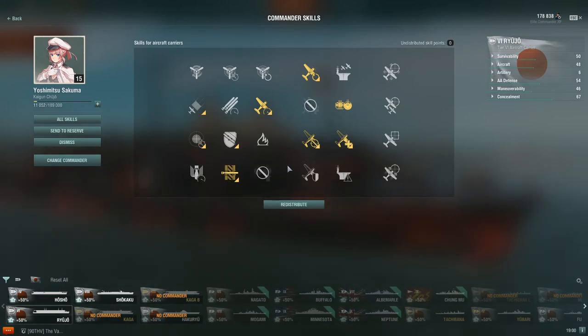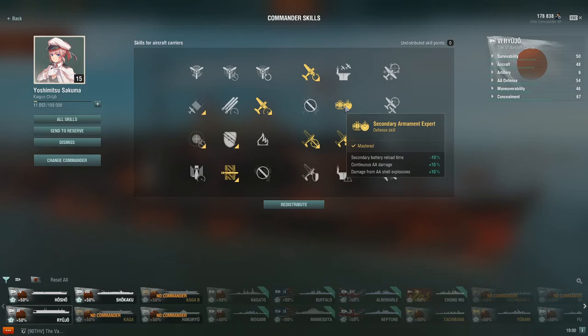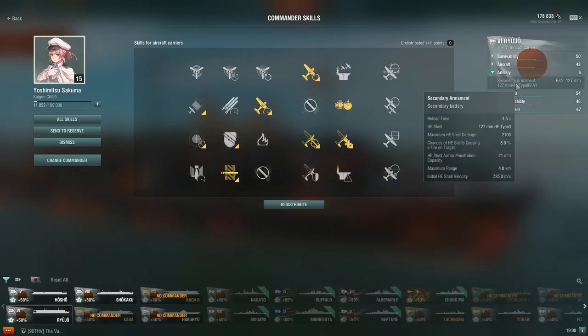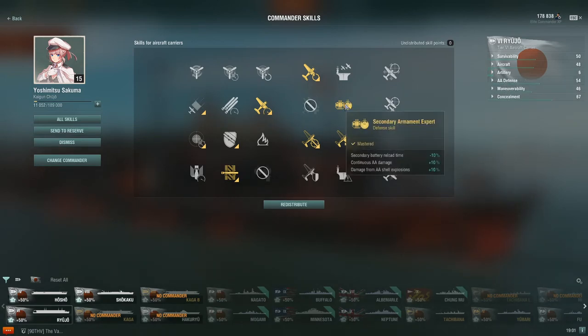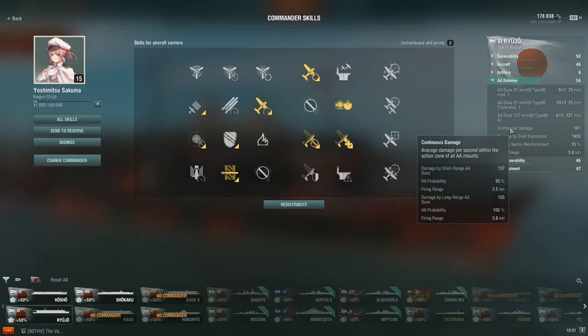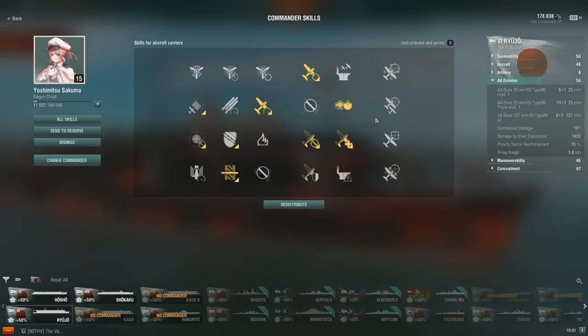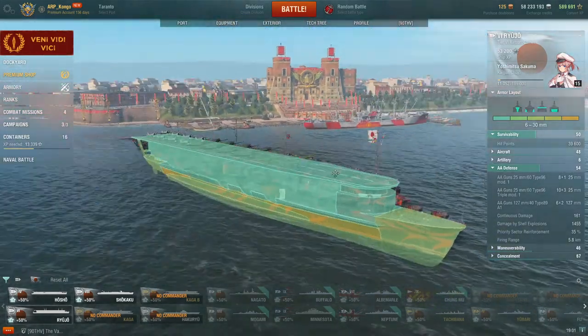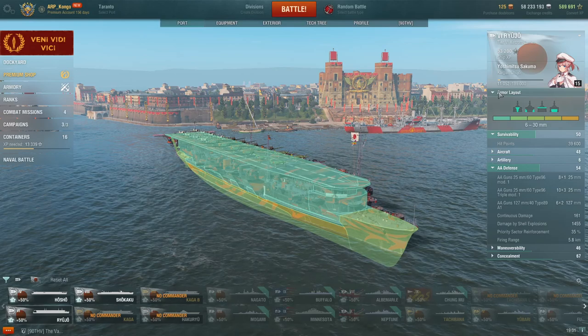For the remaining points, it depends. If this captain is going to stay on the Ryujo as a permanent captain, I opted for Secondary and AA Expert. This isn't necessarily for the secondary reload time, because you only have six secondary guns per side and they're pretty short range. This is more for the continuous AA and shell explosion damage, because your AA values are mediocre at best as a carrier. In the late game, when you might have used most of your fighter consumables and you want to push together to protect your team, having that slightly higher AA is going to be helpful. It will also help against carrier snipes. As a Tier 6 carrier, you have no bolt protection whatsoever — none. And if we look at the armor layout, the armor is non-existent, so rockets and torpedoes are very scary against you.